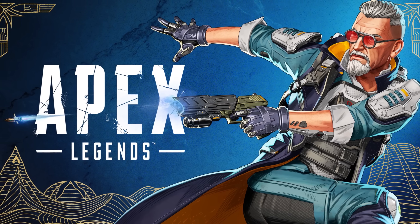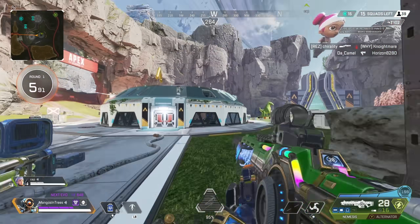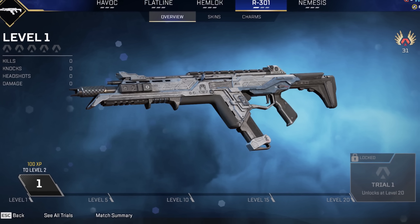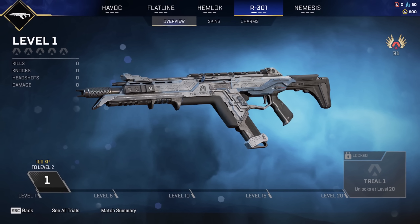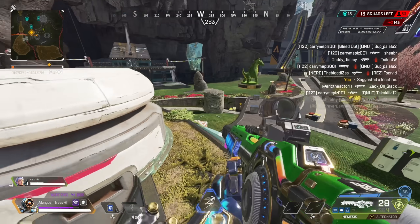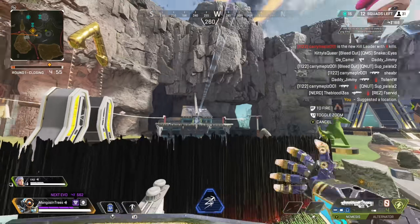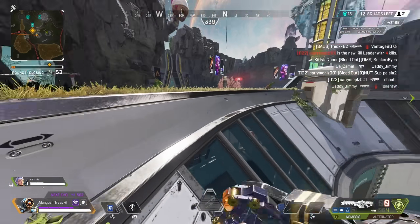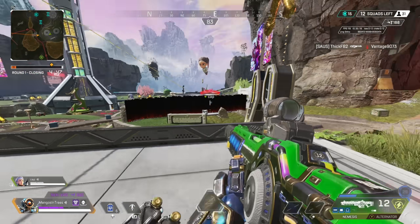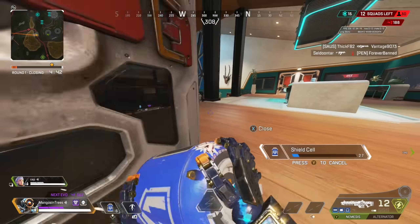Apex Legends Arsenal is dropping tomorrow May 9th and here are all the patch notes you need to know. Let's start with a crucial component to the weapon mastery system. There's a new weapon progression system, and everyone wants to know: when you reach level 100 and master the weapon, do you get a unique legendary skin or a legendary weapon pack? The answer is you'll get a legendary pack for now. A dev used the words 'not yet,' implying unique skins may come eventually.